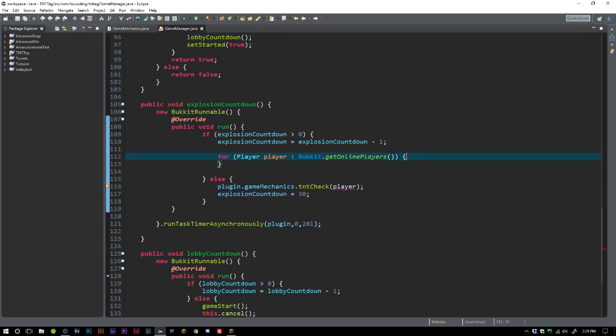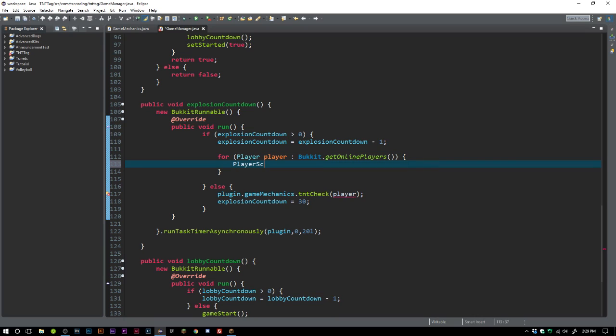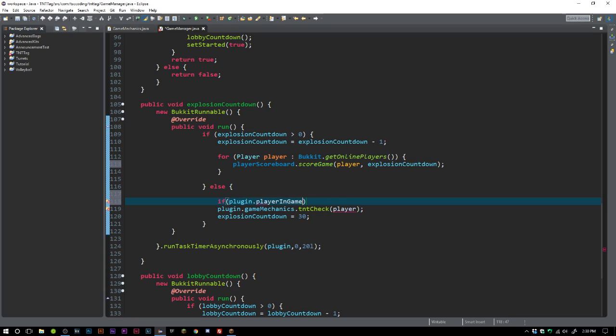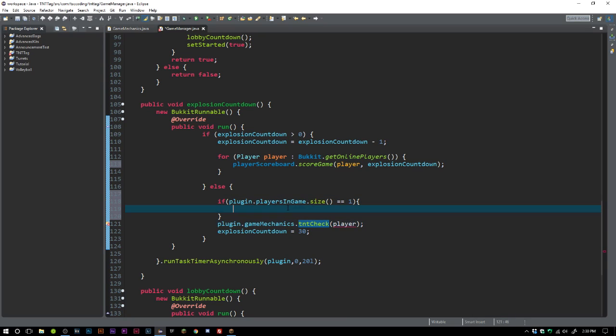We just need to say if explosion countdown is greater than zero, then explosion countdown minus equals one. Inside of here we set player scoreboard dot score for the game, and it's going to be explosion countdown. In our else, we say if plugin dot players in game dot size equals equals one, we do something.